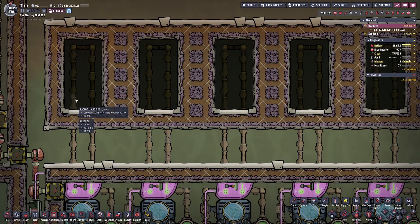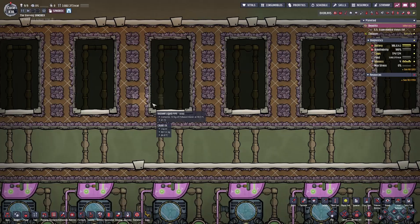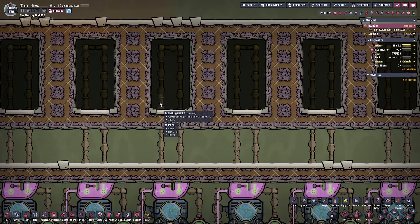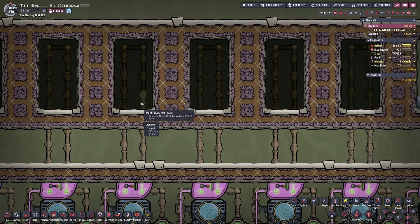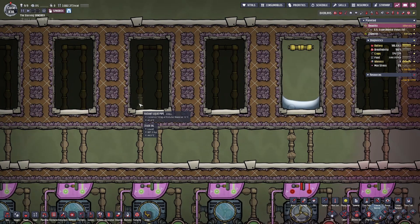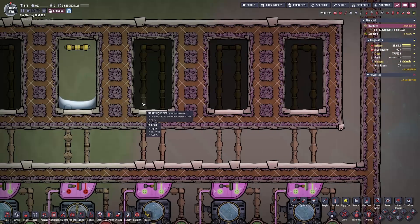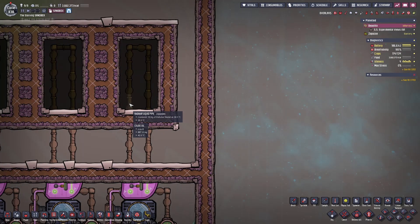For the radiant liquid piping made out of copper, we're at 44.7 degrees. Lead is at 46.1. Cobalt is at 43.9. Iron is at 44.8. Aluminum is at 42.7. Nickel is at 43.9. Gold is at 44.9. Tungsten is at 44.9. Steel is at 44.9. Iridium is at 43.7. Depleted uranium is at 47.1. Niobium is at 44.9. And thermium is at 42.6.